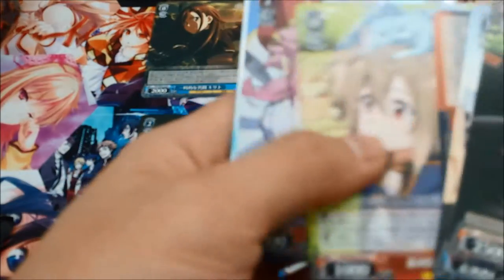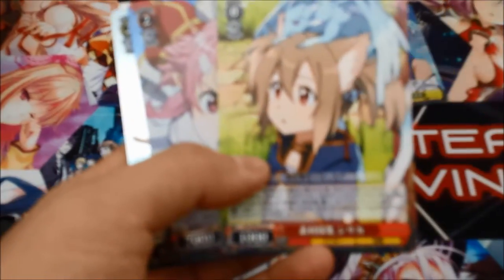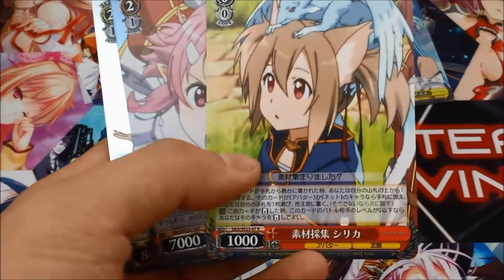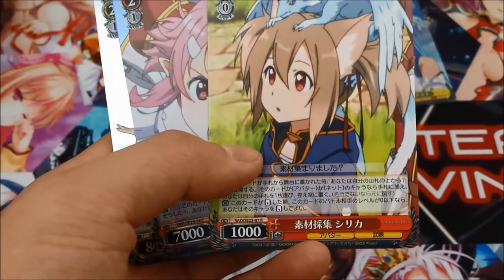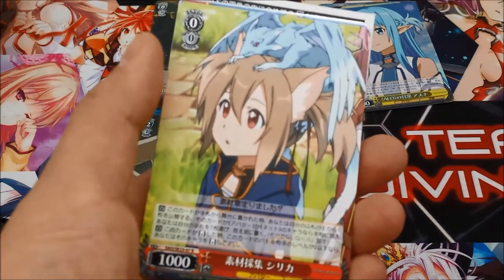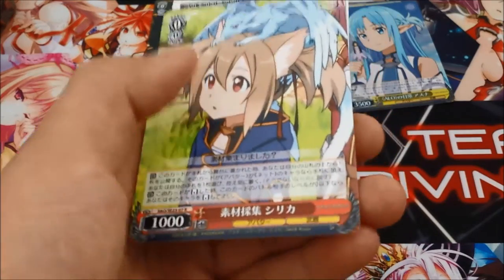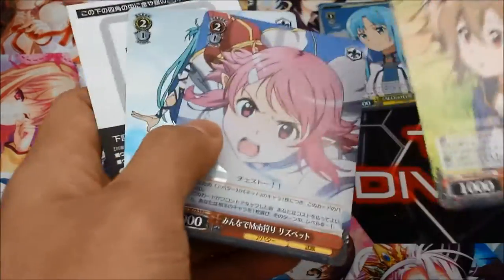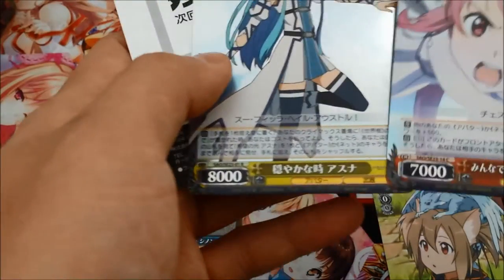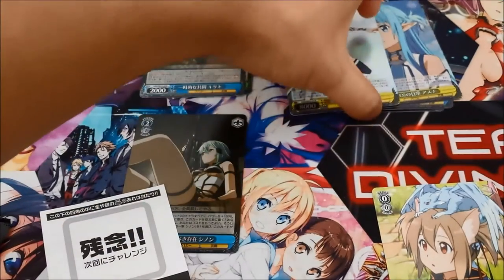This set should be pretty easy to get good cards in because you get hollows, so people like shiny things. Oh, this is a good card — it's the new Silica suicider. This card on when it's placed into stage lets you draw one card and discard one card, so it's really good for cycling. It's pretty much the new suicider for the deck, really good card.